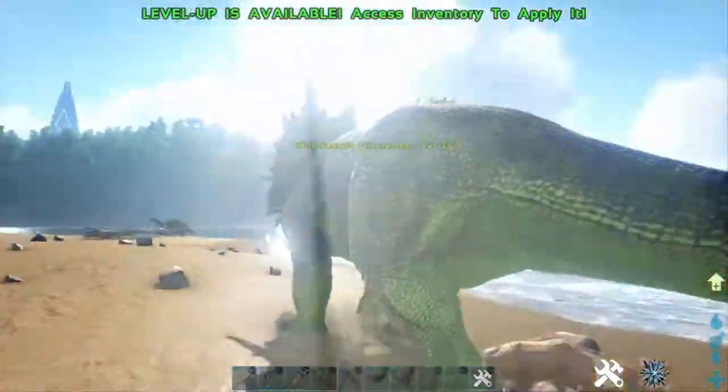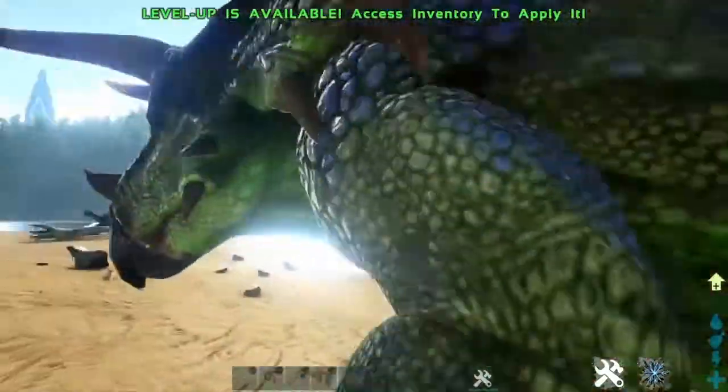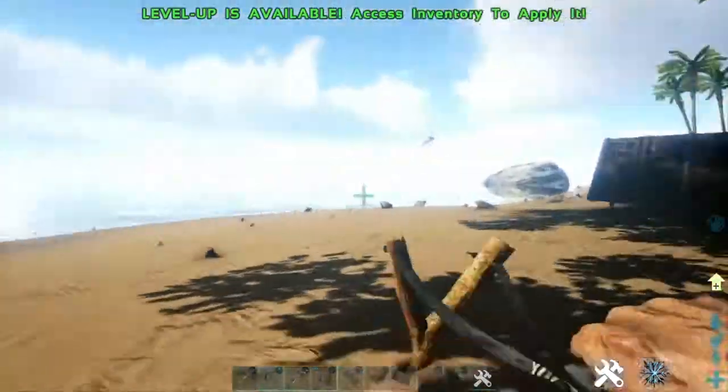Once you've found your triceratops, you can touch it, you can walk up to it, you can rub yourself on it and it will not hurt you — unless you shoot it with anything, and then it will literally charge at you.